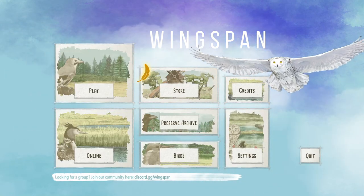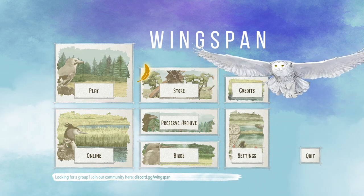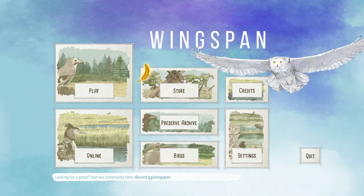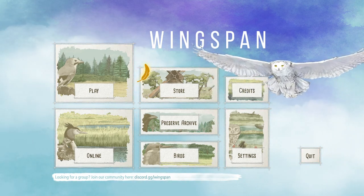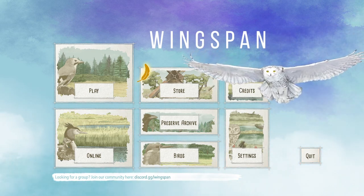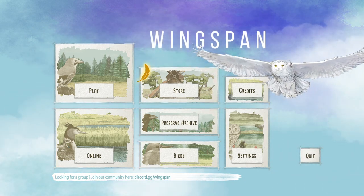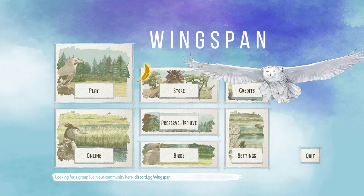Hello everybody and welcome back to another video of Wingspan, continuing my little series of practice games from the Wingspan tournament server. Very different vibe from my usual videos with all the Fury of Dracula content — very intense games of deduction, combat, gothic horror themes, stopping vampires from rampaging across Europe. This is very calm: just collecting food and eggs and playing birds into their various habitats to get points and build up engine efficiency.